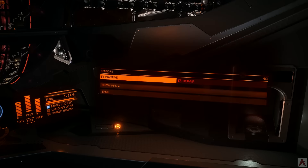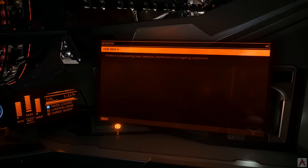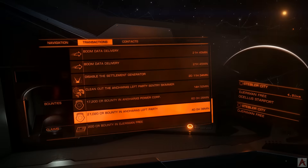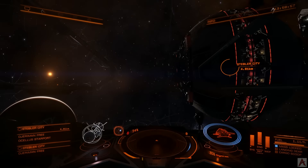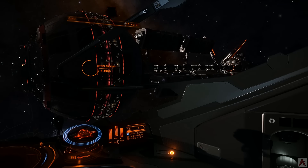The important one though is sensors. If you take a look at sensors in the info panel, it'll say 'standard suite providing basic detection, identification, and targeting capabilities.' What they don't tell you is this also means that you can't talk to anybody without your sensors.